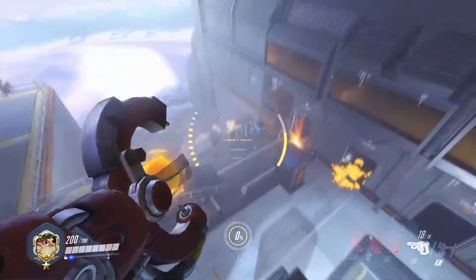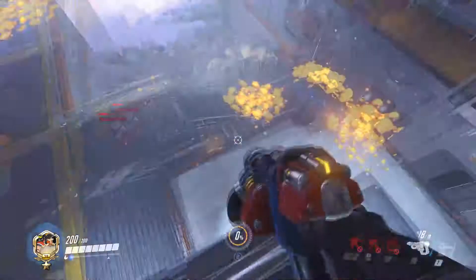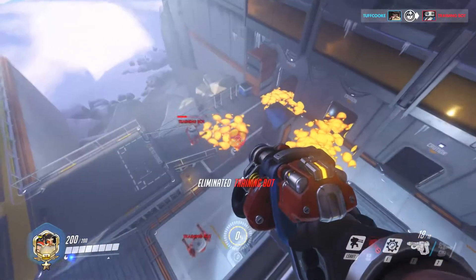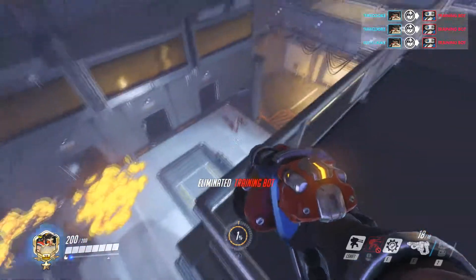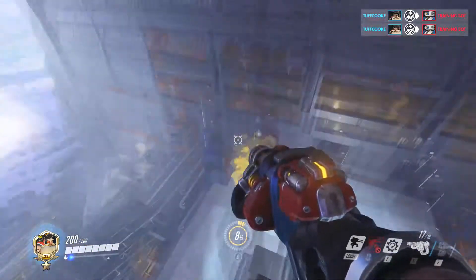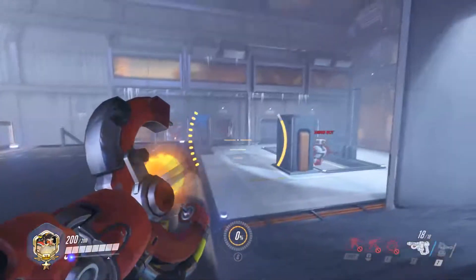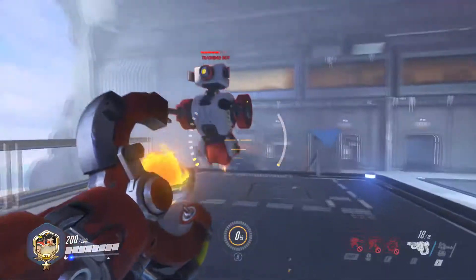Torb's new ultimate, Molten Core, is an area denial tactic. It allows him, over the course of 6 seconds, to shoot 10 balls of Molten Lava that spawn a damage pool where they land. They do 130 damage over their duration, unless your target is armored — then they do additional damage and burn through it at 190.